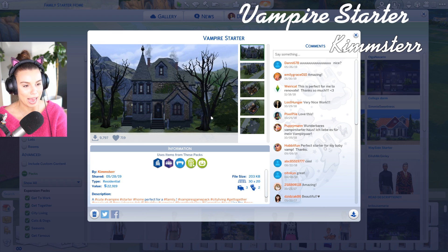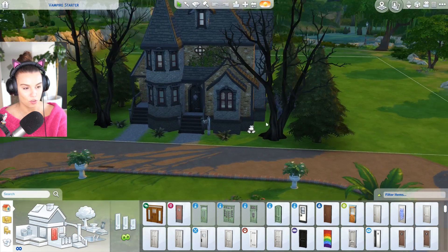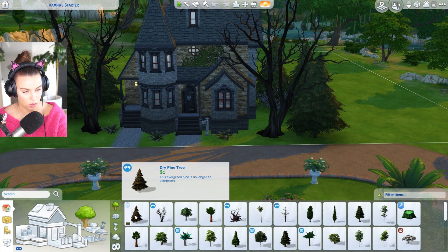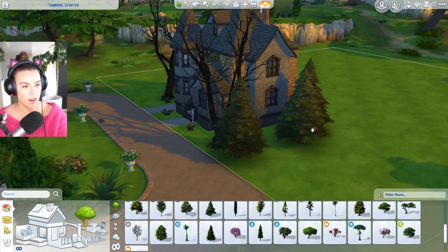Ooh, a vampire starter! I like it. 9,700 downloads, using several packs. 3 bedroom, 2 bathroom and 22,000 simoleons - a little bit more because there's three sims, but I still think it's a starter home. A cute vampire starter home, perfect for a family. This person knows how to get downloads. Use the move objects on cheat. Oh this is so good. And trees are really expensive - wait, is a dry pine tree only one dollar? That's how they managed to put so many trees in here - these dry ones are really really cheap.